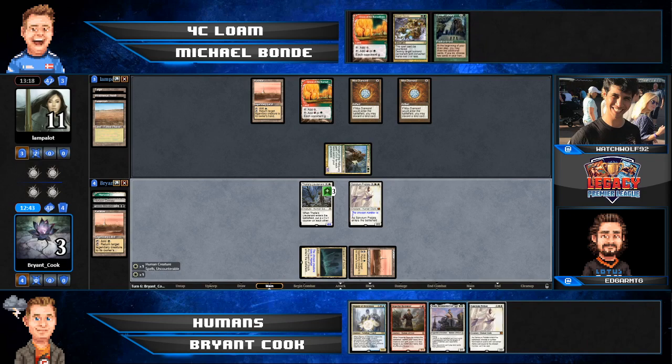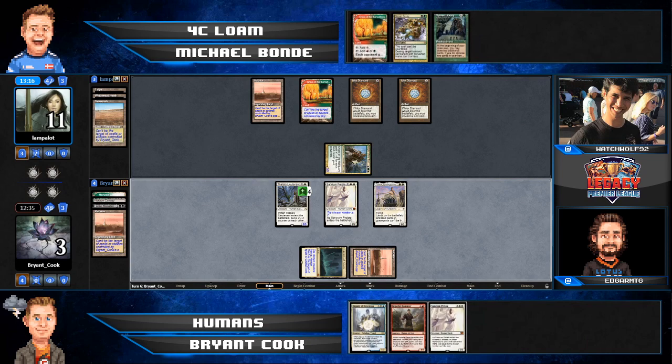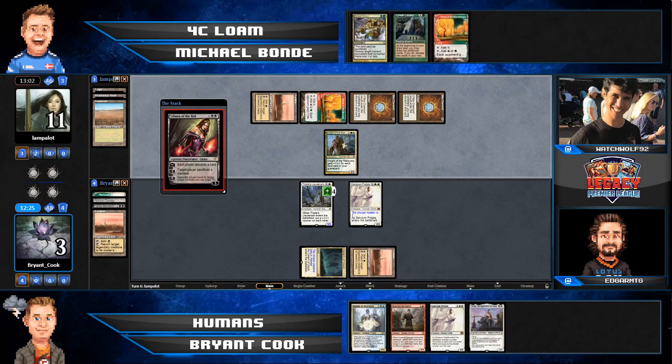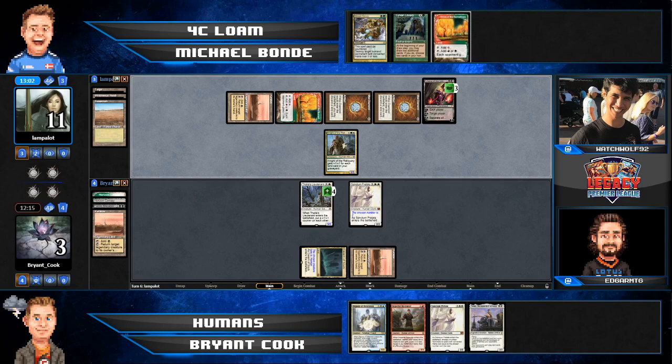Surprised not to see Abrupt Decay there in response — perhaps Michael has future plans. They are so glutted on two-drops, and he probably expected Bryant to name two with Sanctum Prelate. The Prelate is going to be relegated to chump blocking fairly soon, so keeping Abrupt Decay around might have some future value. Actually, the attack with the Lieutenant was really good — if Bryant draws a land, he could block with the Imperial Recruiter to tutor Palace Jailer, or play Deputy of Detention. That was a really good attack that wasn't immediately apparent. Then Liliana is definitely a backbreaking draw — one of the few non-two-drops that can shift this game.